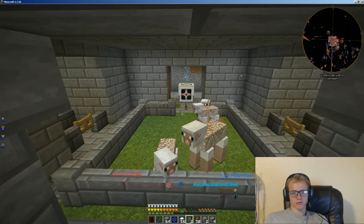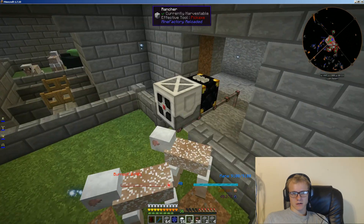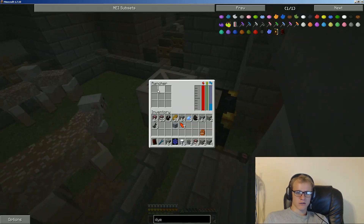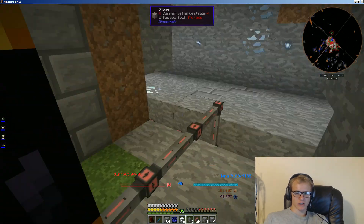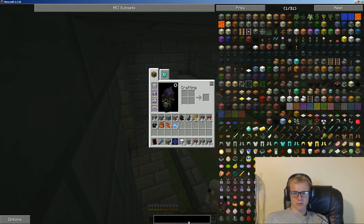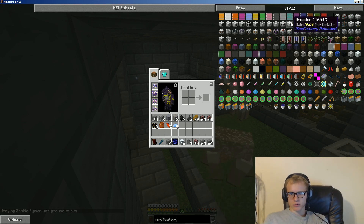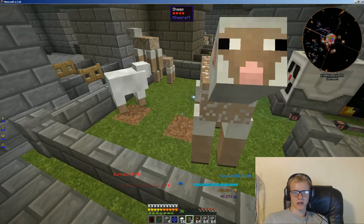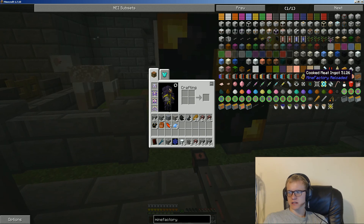Anyway, that's how you make a sheep farm. The rancher should work with shears — I believe you can give a harvester shears. You can also use a feeder, and there's a breeder you can use to breed them, but I don't want to breed them. Thank you all so much for watching, have an amazing day, and I'll see you all next time!